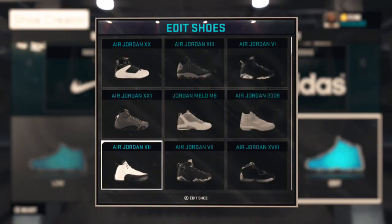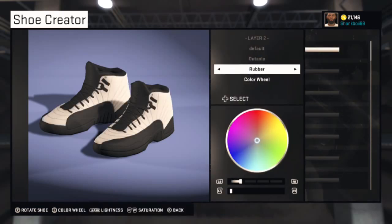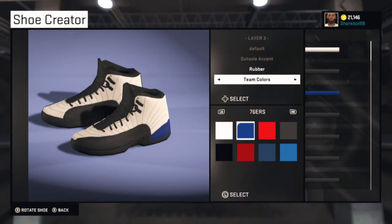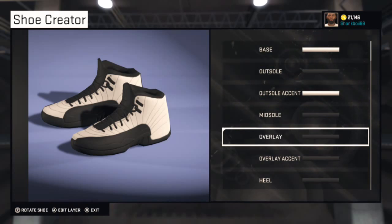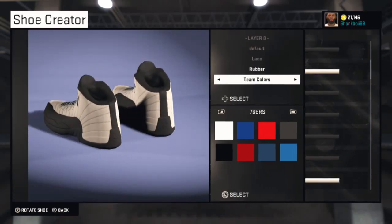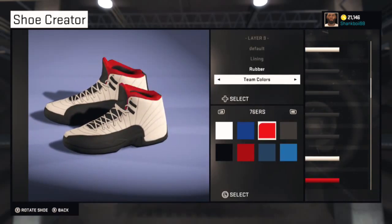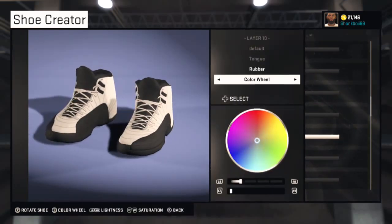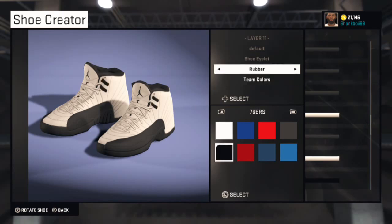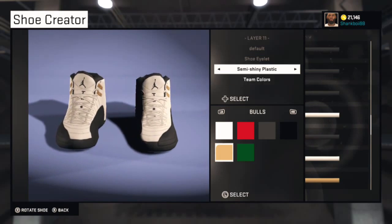Once you go to Edit, find that shoe — it was right here — and click on it. What you want to do is remake that shoe. Remember how it looked. The laces are white, lining is white, and the tone is white right there. The shoe eyelet was kind of silver, something like semi-shiny plastic, kind of a gray or gold.